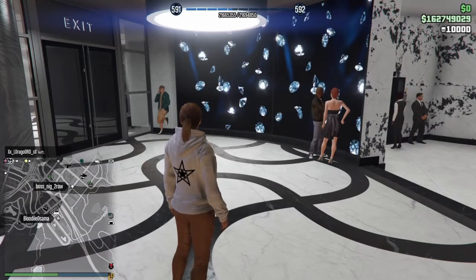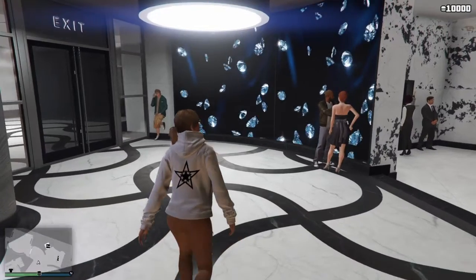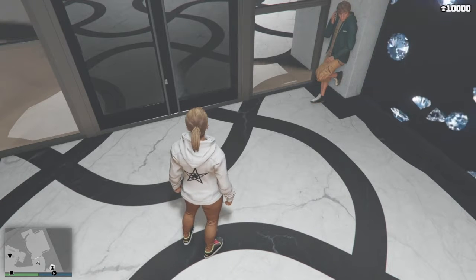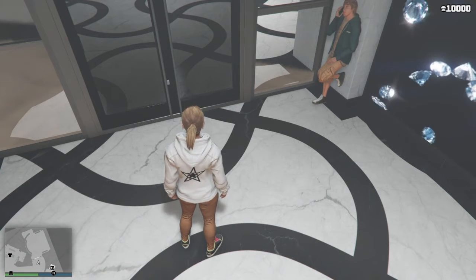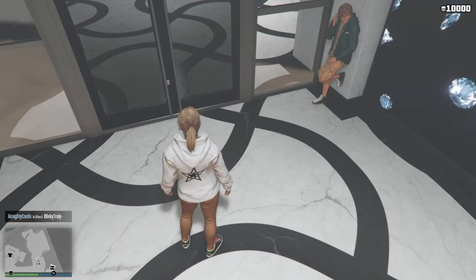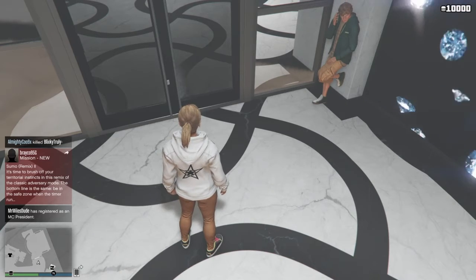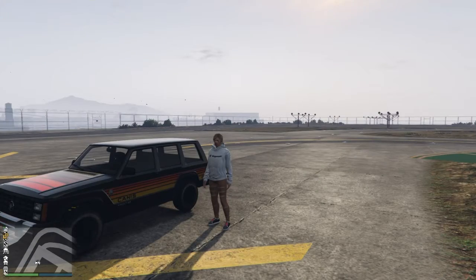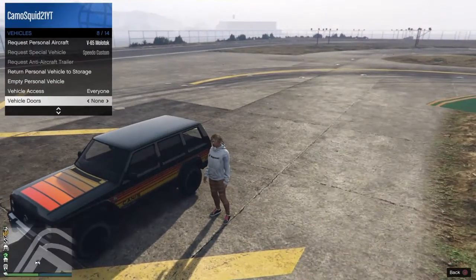We're going to head down to LSIA, get our performance test, and then we'll figure out whether to pull it from the apartment into the office garage or just do the customization down at LSC by the airport. Alright, here we are down at Los Santos International Airport with the second-gen Jeep Cherokee.